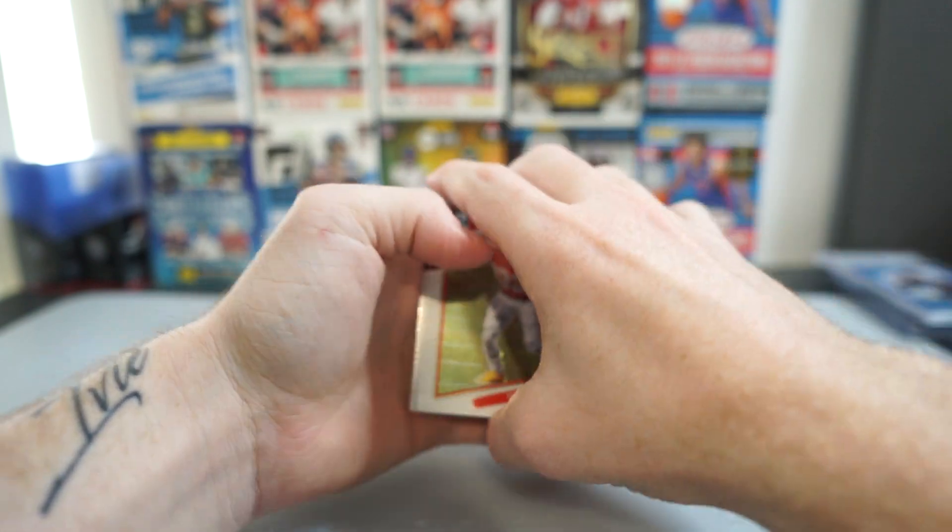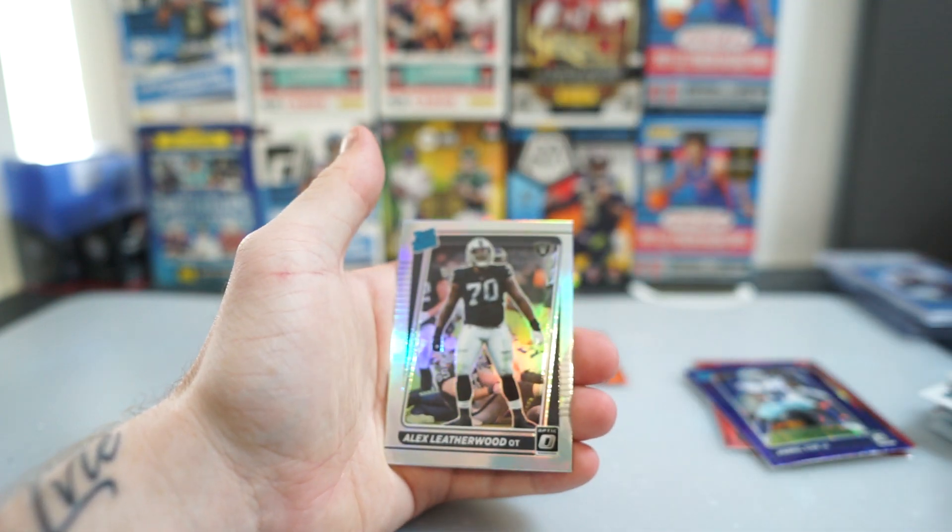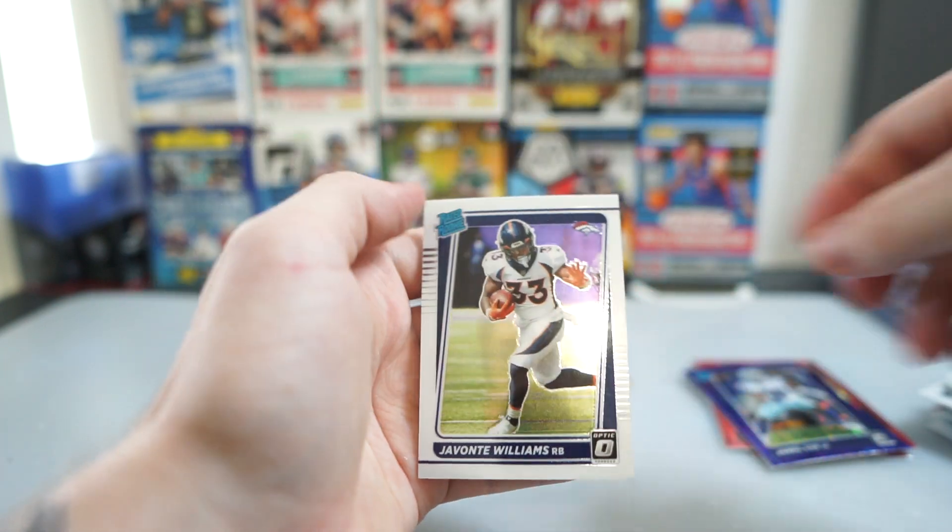Alright, oh another hollow rookie here. Tyron Matthew, Joe Montana, Alex Leatherwood for the Raiders, and Javonte.